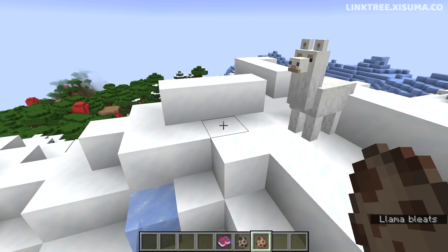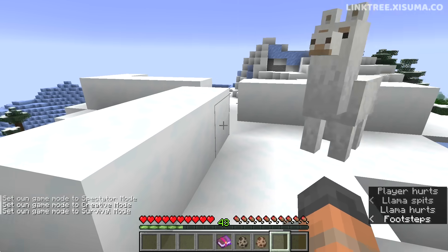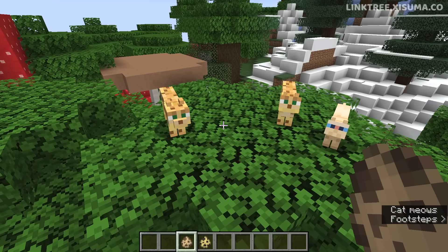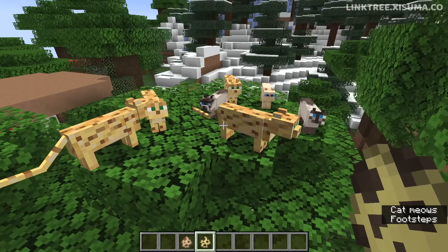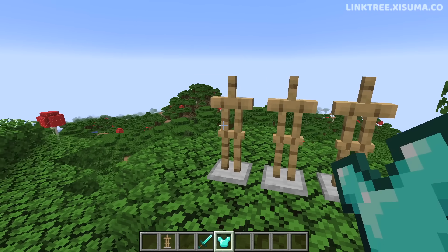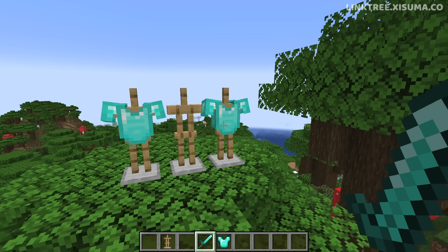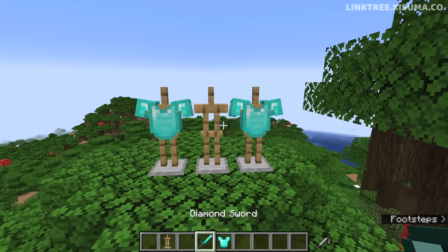Llamas and trader llamas are on this list too — if you attack them they start spitting at you, so with Thorns equipped they'll now receive the Thorns effect. Cats and ocelots were also on the list, though I'm not sure those mobs can actually attack the player. As for the sweeping attack: if you attack three entities and one of them had the Thorns effect, it wouldn't get applied to the player — but with these changes you'll now pick up the Thorns effect from a sweeping attack.